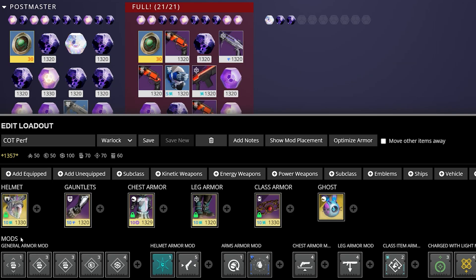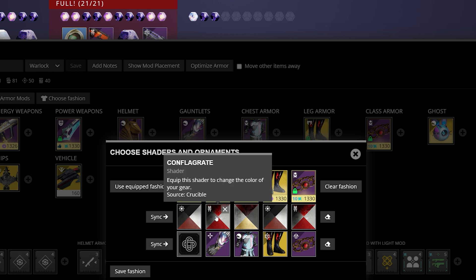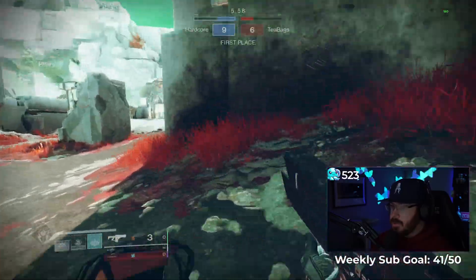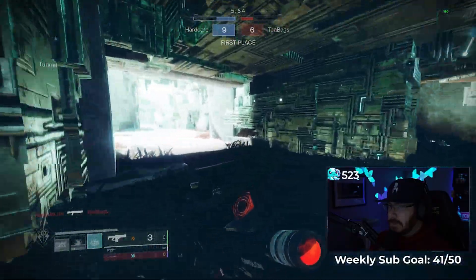But what people don't know is DIM recently went through a large quality of life update that now allows you to create and save your favorite armor builds. This includes your favorite armor mods, what specific exotics you're using, certain stat distributions depending on what activities you're getting in, even shaders that can make your build absolutely perfect. This is a huge time saver that will make the early days of Witch Queen that much easier when bouncing between characters and activities.